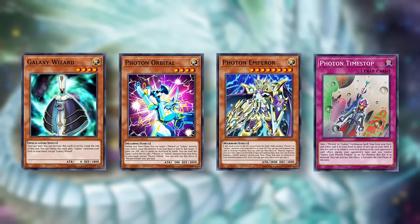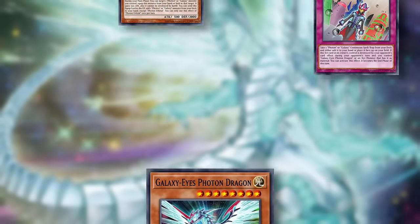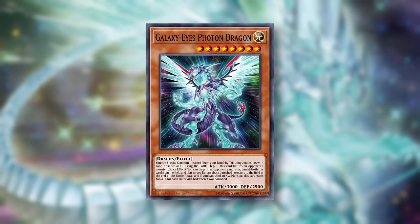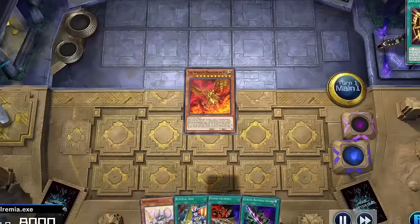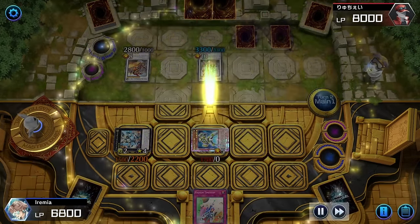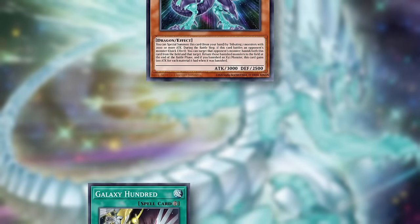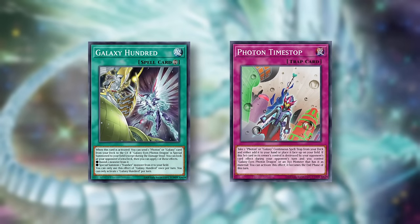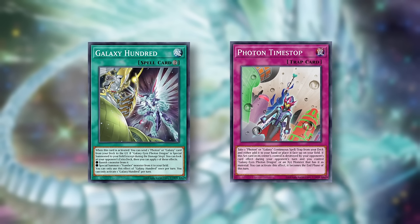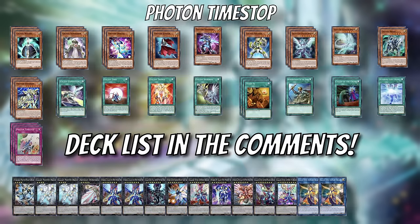There are a number of 3-4 card combos we can use to get into Photon Timestop and Artifact Durandal on turn 1. It isn't the most consistent, but since we're playing a real deck this time — and not just a pile of cards designed to swap life points or give the opponent Exodia — it doesn't feel nearly as bad when we can't snag the Timestop win, since we can just play the game normally. Honestly, the worst part about this deck is that we're only running one copy of Galaxy 100. Since it's a continuous spell, we can't have it on board if we go for the Photon Timestop play, since our opponent could just choose to destroy it instead of our trap. Otherwise, it really doesn't look that different from a normal Galaxy Eyes build.